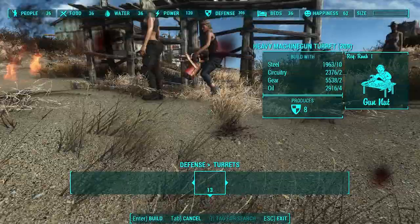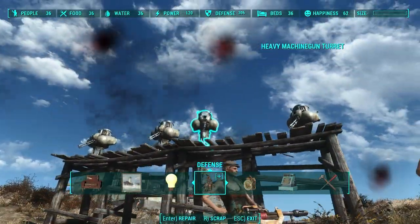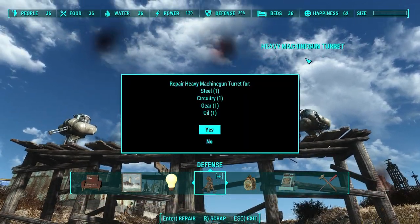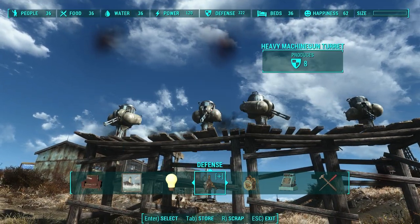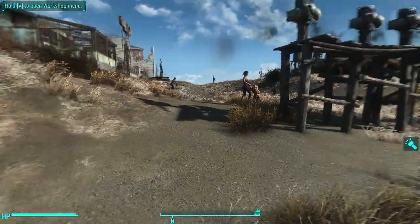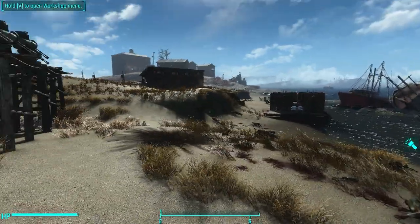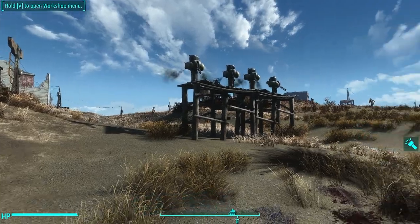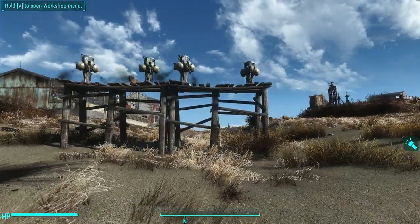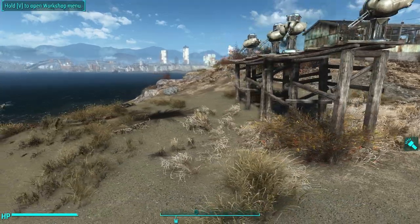Wow, all right, ladies and gentlemen, two — no, three of the four turrets I created were destroyed. All right, so I forgot to anticipate that my settlers would come and run to my defense. But if my settlers do that for every single one of these, then I suppose it's still a legitimate experiment, right? All right, maybe this isn't scientific but it sure is going to be a lot of fun.